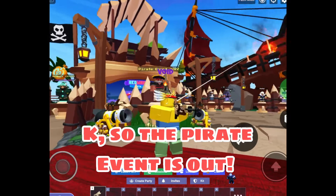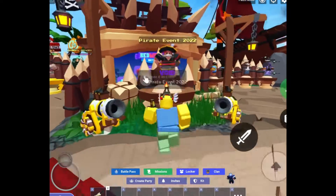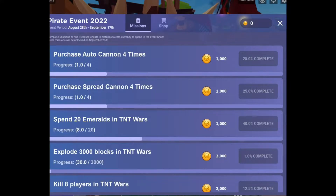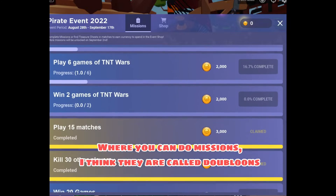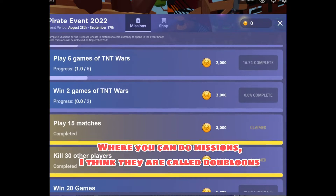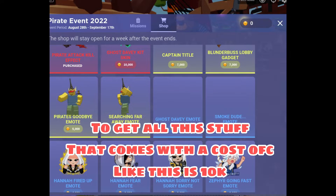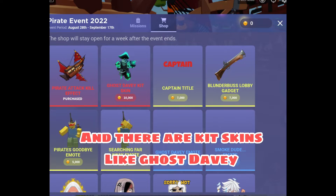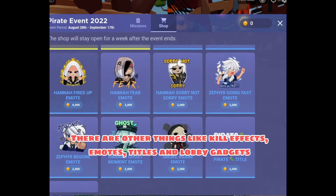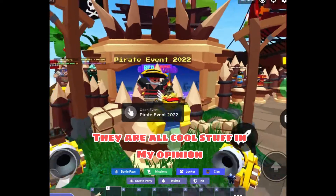The new pirate event 2022 is out. What came with it is a shop where you can do missions to get doubloons to buy all the stuff that comes with it. There's a kit skin called Ghost Davy, a pirate called Califax, emotes, titles, and even a lobby gadget. They're all pretty cool stuff in my opinion.